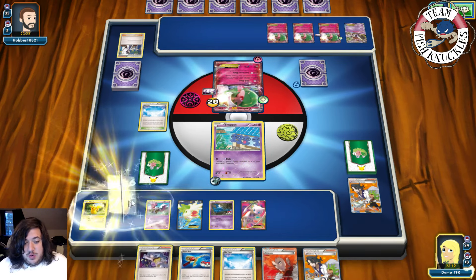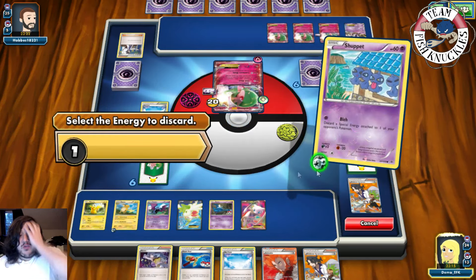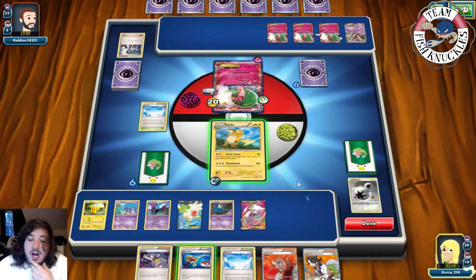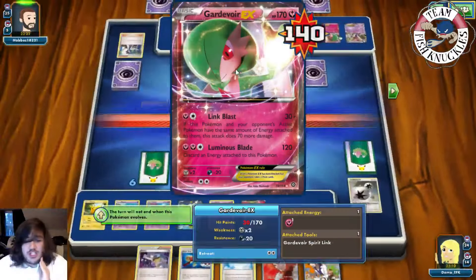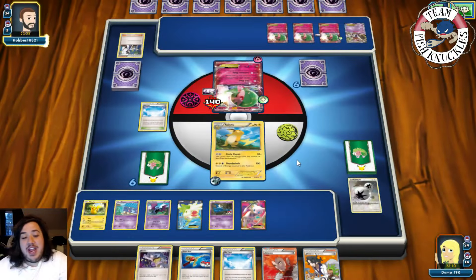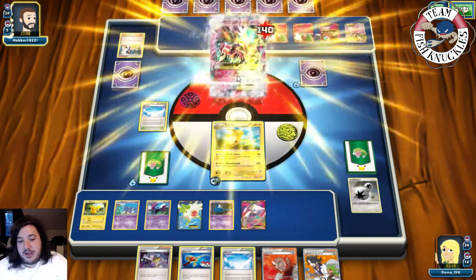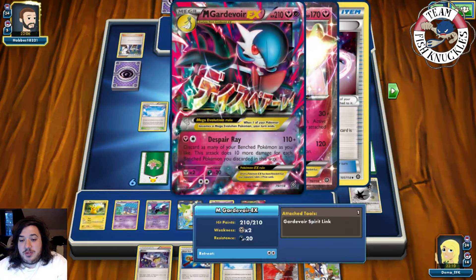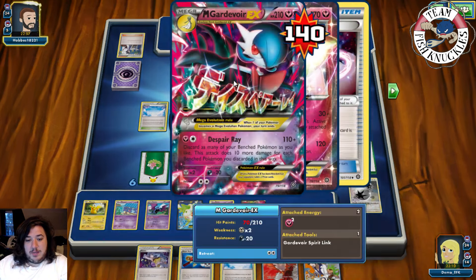Next turn — 20-40-60-80-100-120 damage — we cannot take the knockout this turn! We retreat into Raichu and attempt Circle Circuit — only doing 120, short of the knockout. He has 30 HP left — that's very unfortunate. A M Gardevoir comes down and if he has a Mega Turbo, we are in trouble because we'd need to do 210 damage, which is extremely difficult.